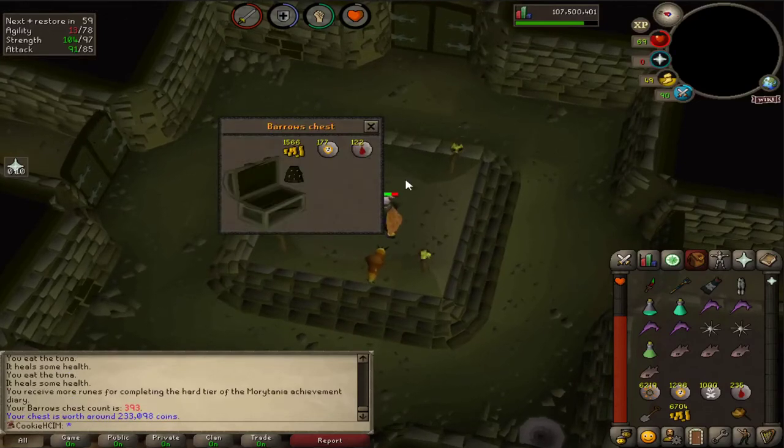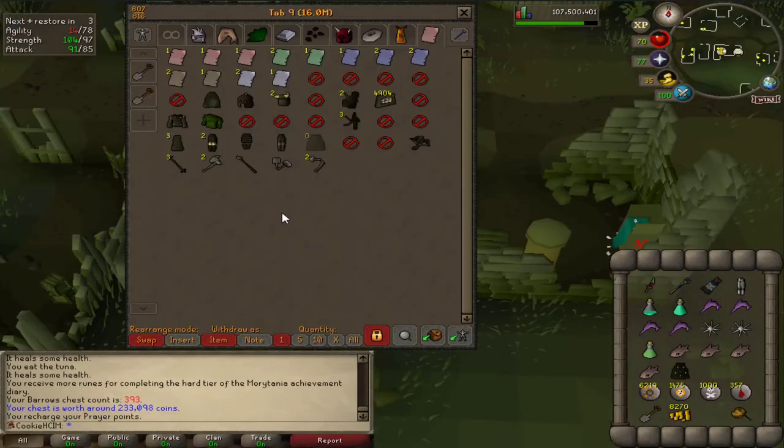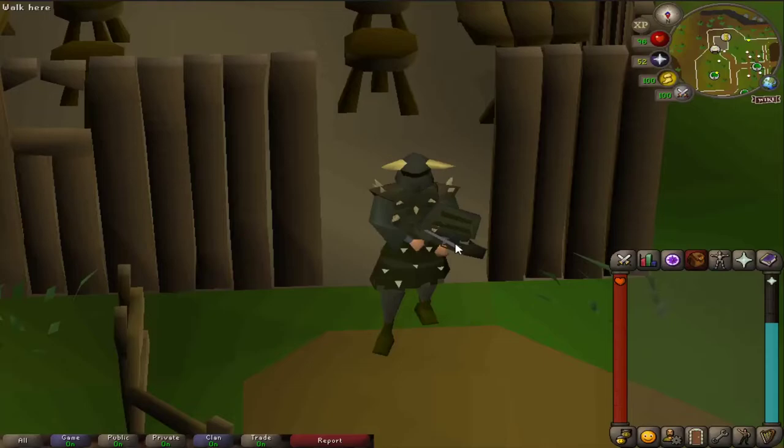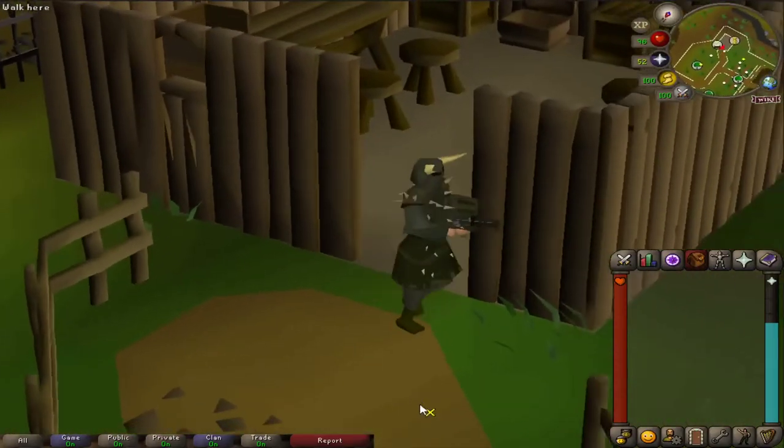Hello and welcome back to the next episode of the Hardcore Ironman. Last episode we finally got the Carols skirt which completed the full Carols set, and that was just absolutely amazing. I had no idea I was going to be done that quick. So yeah, that was pretty damn good, but we're going to have a look at some of the items I managed to get from Barrows.